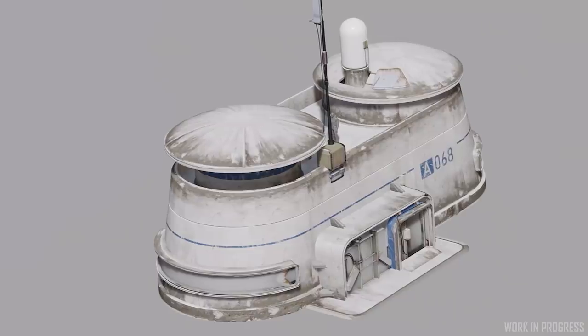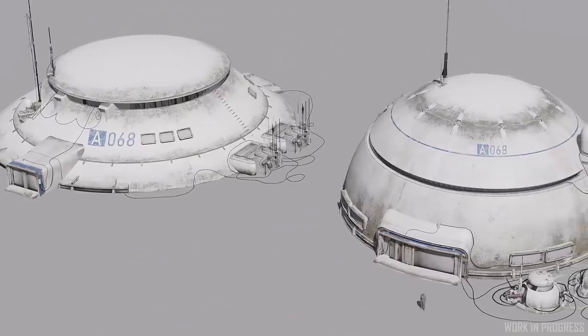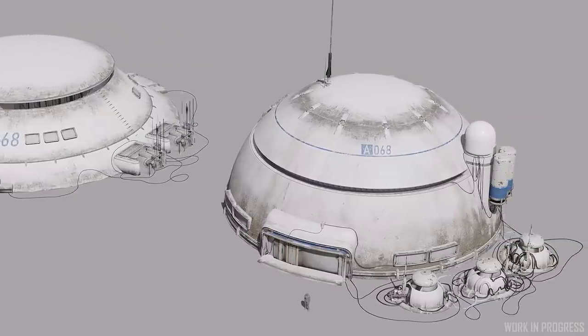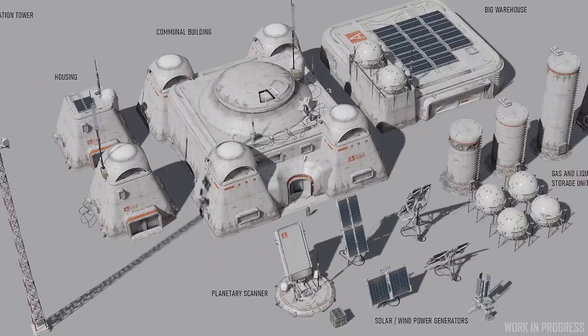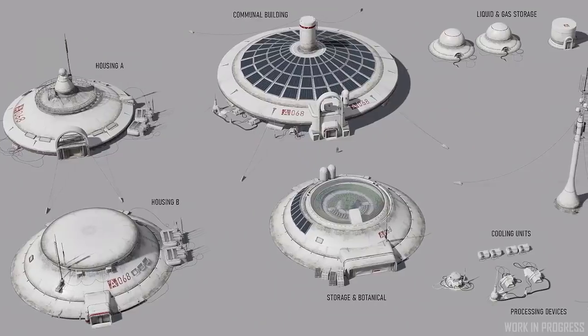And that's it for this week's Star Citizen TLDR news. What do you think? When do you think we'll see 3.11 come out of Evocati? Have you been playing during the Freefly? Are you looking forward to some of the new additions in Alpha 3.11? Do you think changes to the green zones could cause turmoil? I'd love to hear from you in the comments below.